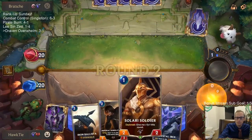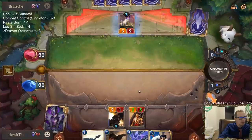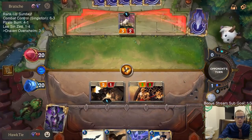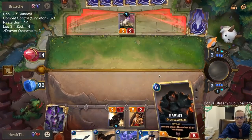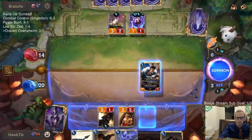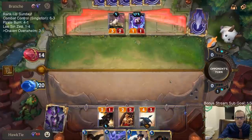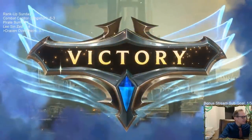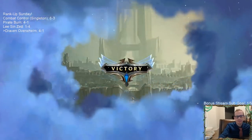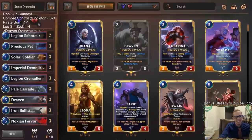I guess we wait on Demolitionist. No blocks - don't want to trade. Iron Ballista would trade with the 5/4 Mountain Goat. GGs! Yeah, I think they figured out what was about to happen. Alright, so there we go - Draven Overwhelm. This deck's really cool.